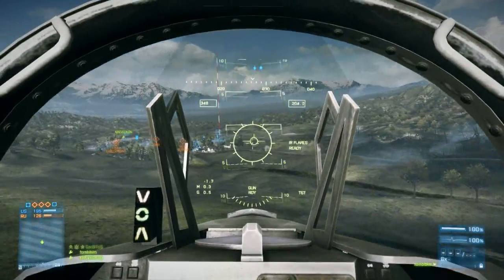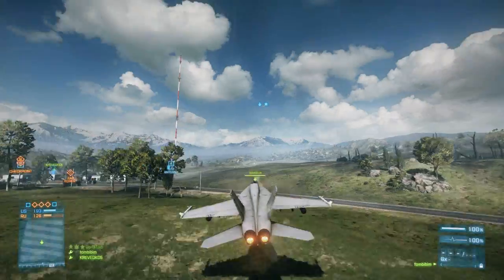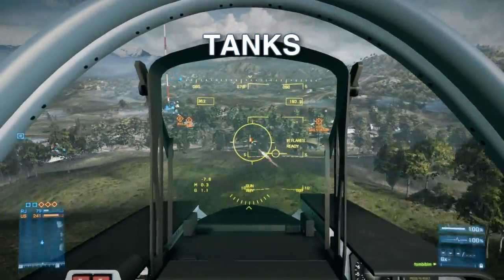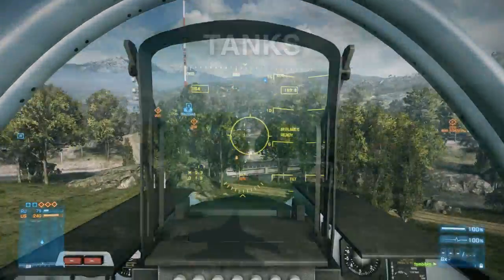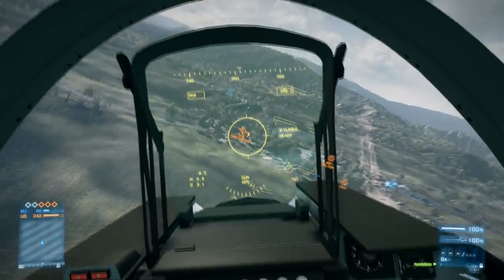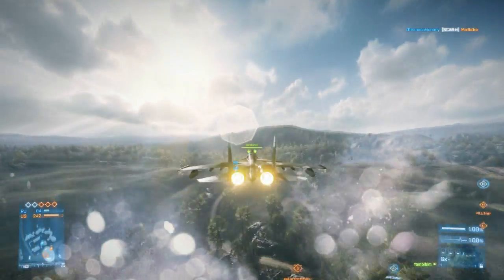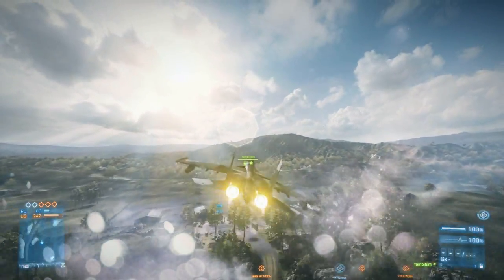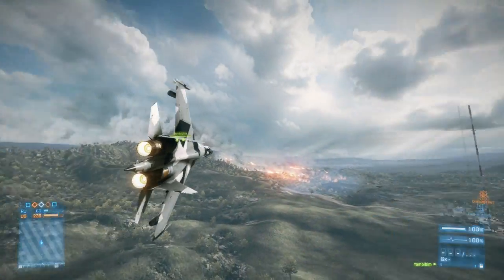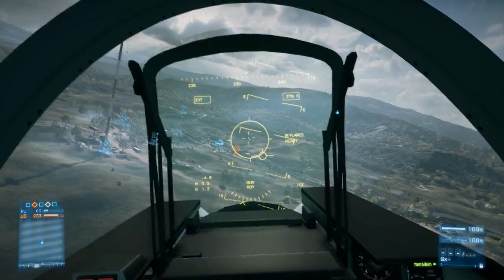Occasionally you'll catch a chopper that's landed and trying to repair itself — this is pretty much free points. While tanks are easy to get points from, they can be very situational depending on the map and the rest of your team. Usually in one burst on a tank, if you hit with most of your shots, you can disable it, leaving it to be finished by engineers on your team. If the map has a lot of cover on buildings for tanks to hide, like Operation Firestorm, then you won't really be able to do much without later jet unlocks. Even on Caspian, you sometimes have to get low just to see past the trees, which leaves you vulnerable to engineers. Without flares, you're just engineer fodder.